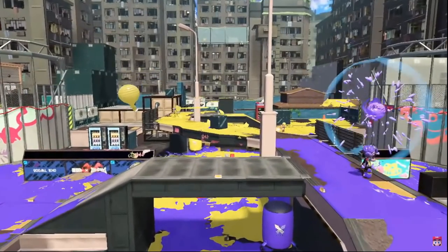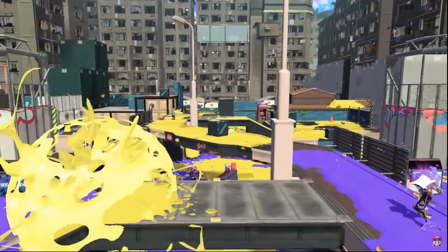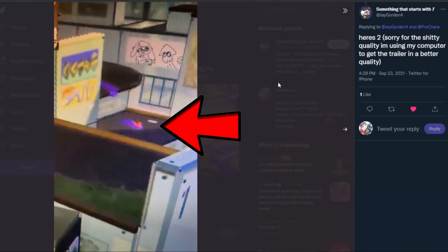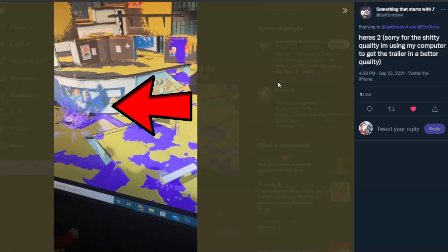We have confirmation of two returning sub-weapons. The first one is a Burst Bomb, which can be seen on the left side here, and we know this is assigned to the Splash-O-Matic. The second one was pointed out by Jay Gordon 4, which notes that Curling Bomb is also in this map and it can be seen twice. We know this one is attached to the regular roller.